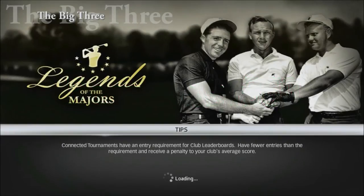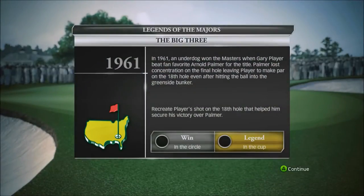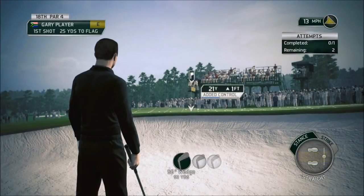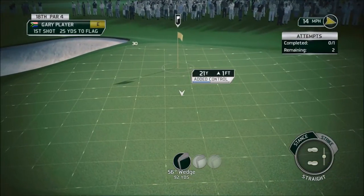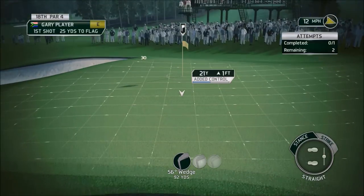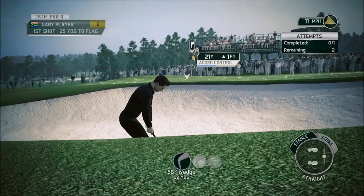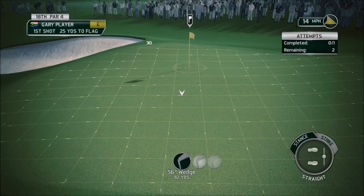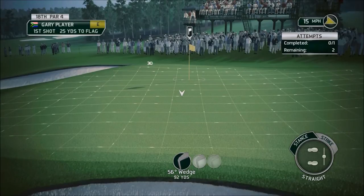What's up guys, East Coast 360 back with another Tiger Woods 14 video playing Legends of the Masters, trying to unlock those legends. This one's from the Big Three section of the timeline, the Arnold Palmer section. For this one you got to use Gary Player, hit out of the sand, and to win you got to hit in that little circle around the pin — a little radius there.